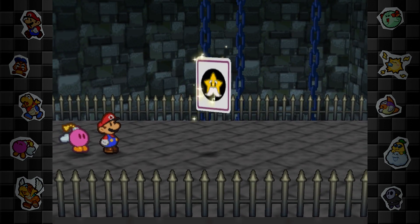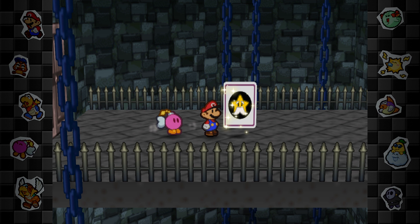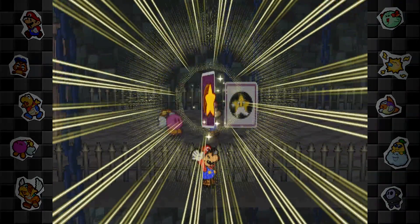Just when I thought we were done with updates on Background Swap, Paper Mario decides to surprise me once again. I covered the original Star Spirit card pause numerous times, but a couple friends and I began experimenting with what appeared to be a new setup exclusive to the Nintendo 64 release.